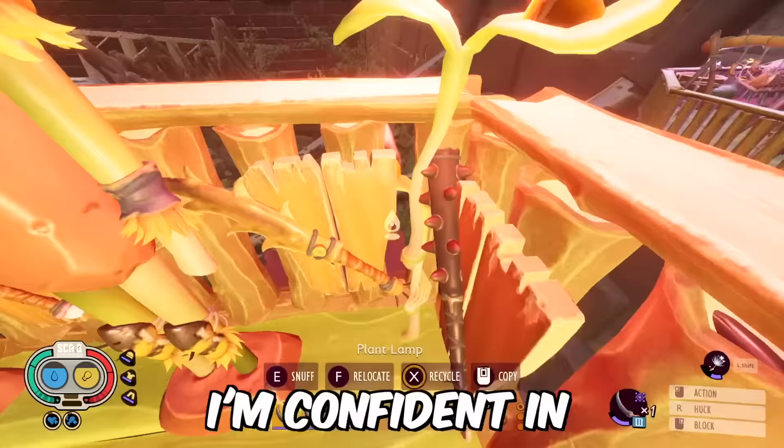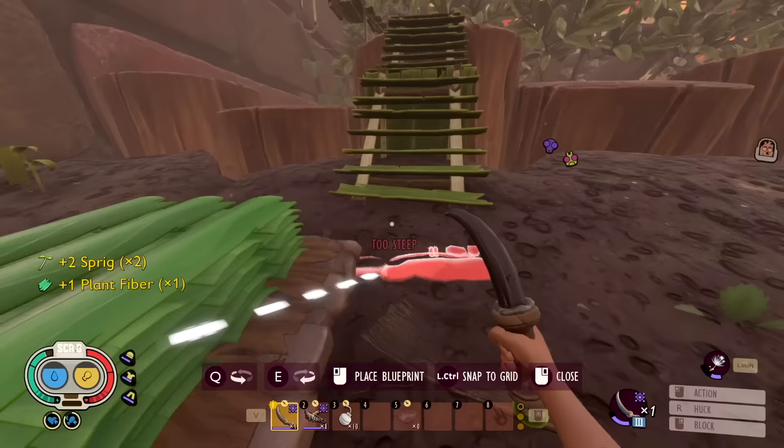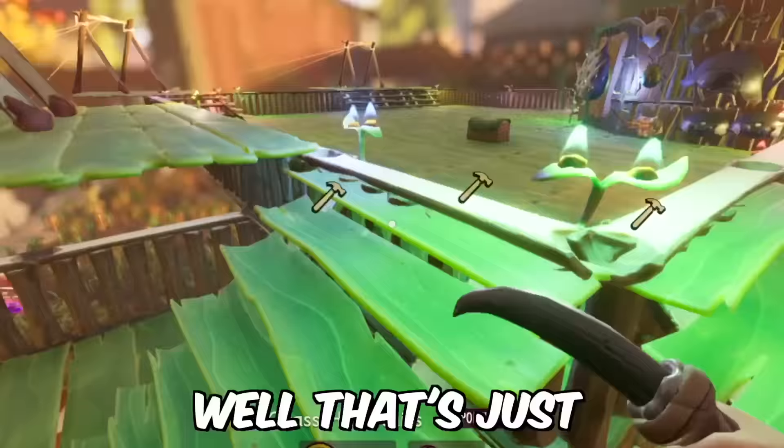If there's one thing I'm confident in Grounded, it's that my ability to kill things is pretty dang high. However, I asked you guys what some really good armor and weapons would be - I've got a whole lot of busted combos I need to go try out, because if I'm not killing things at max efficiency, that's just gonna make me mad.